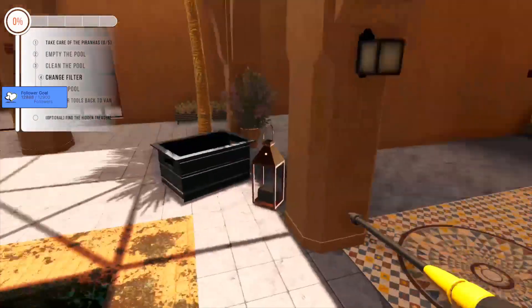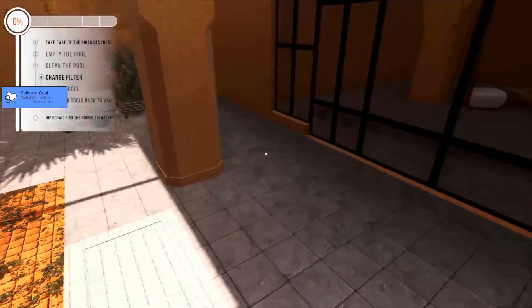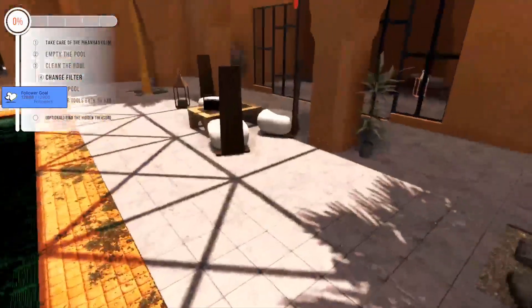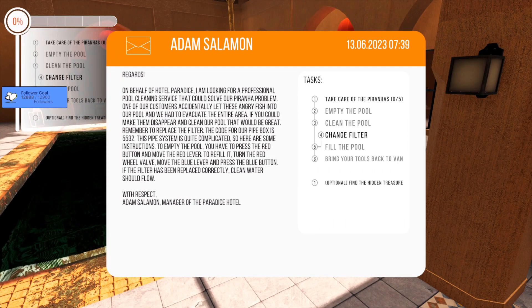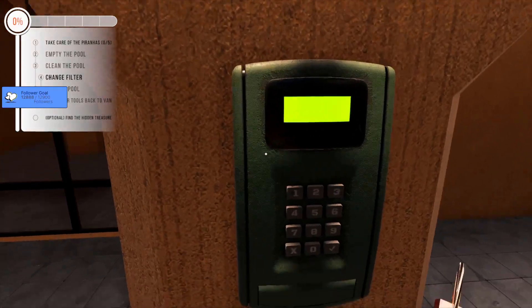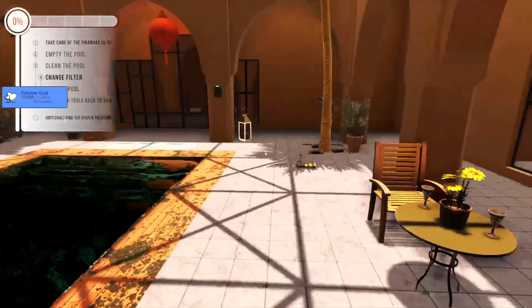I gotta find the spot — I swear the fish are moving. Am I just being paranoid? Where's the box? The code for the pipe box is 5532. I can't seem to get into it — which is a tad concerning. How do we get into it? I don't know what that did. It's a secret code.